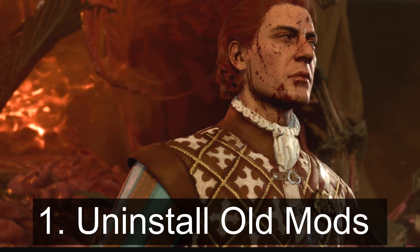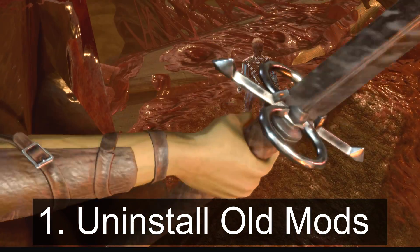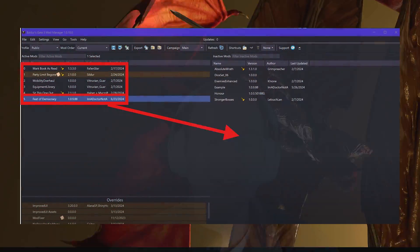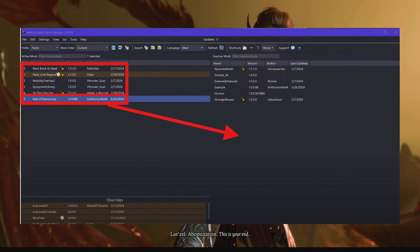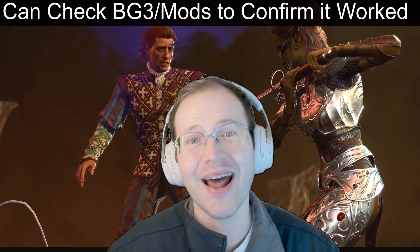For step one, uninstall any mods that you've installed using the different tools available. If they were installed using Vortex or the Baldur's Gate 3 mod manager, simply deactivate them, remove them from the load order, and then update your load order. It should be done automatically in Vortex.